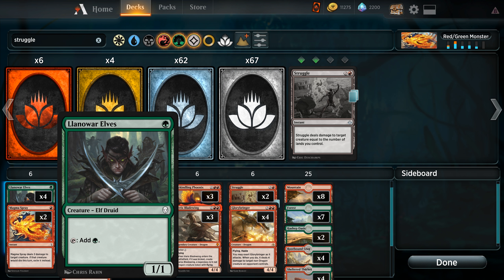First of all, we're running four Llanowar Elves. An awesome inclusion in this archetype from Dominaria — allows us to play Llanowar on turn one and then on turn two play one of our three-drops. It also just lets us play everything from three-drops up a turn early.